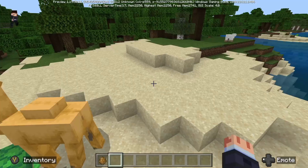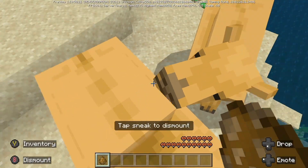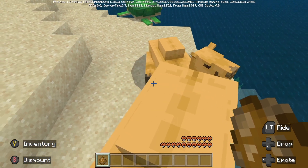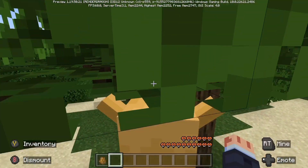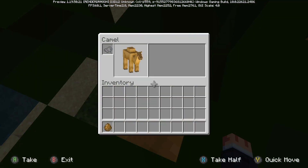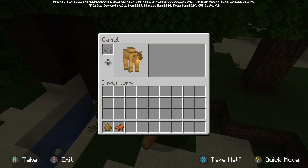Next we have camels. I really like the idea of camels in the game — you can have two people riding on at once. Look at that one crouching — that is a very nice animation and position on the camel on the sand right there. So yeah, I find camels quite cool.